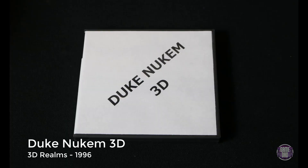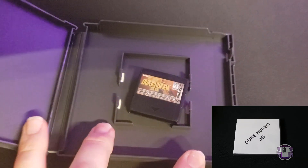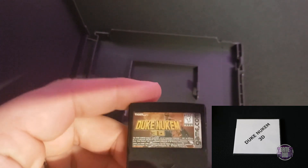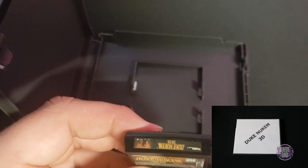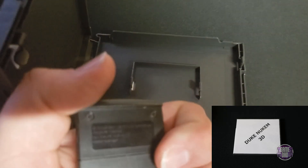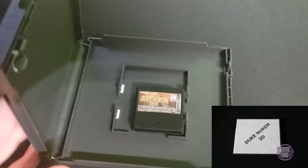Up next is Duke Nukem 3D, released by 3D Realms in 1996. Like all GameCom games, it's all black and white — it doesn't look that great and experiences a ton of slowdown. It was pretty ambitious with the titles they were licensing, but overall it's just not that fun of an experience.